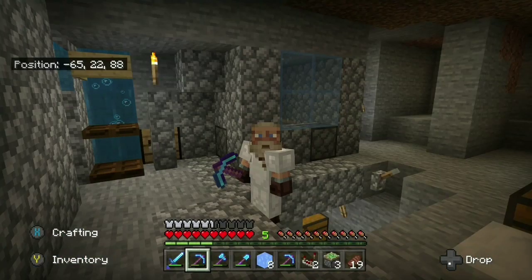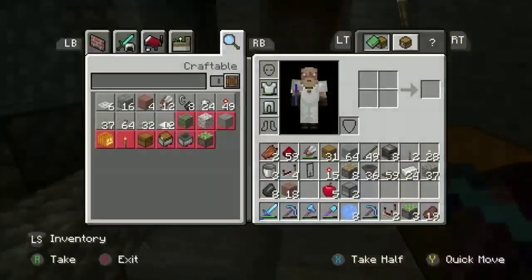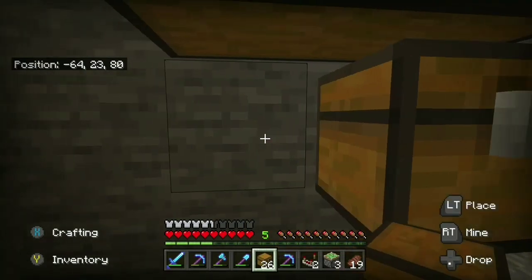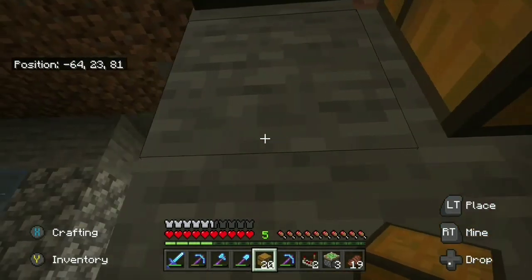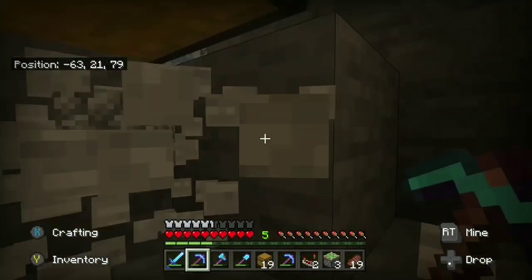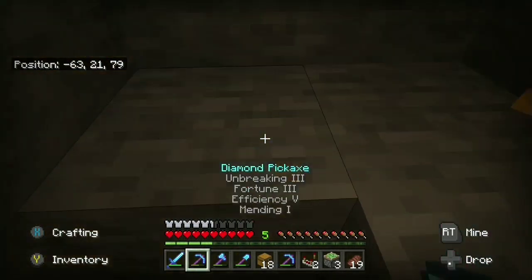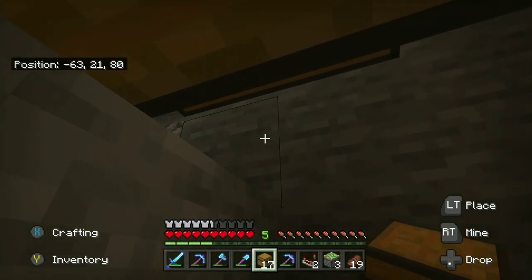We teleported over here from our mines. I already have some holes dug in the wall where I plan on putting these chests. We're just gonna do a four-tall area, so that would be eight double chests in each area. I'm gonna suss all this out, and I'll actually put a link down in the description of the video I used — I did it a little bit different and I'll show y'all in a minute.